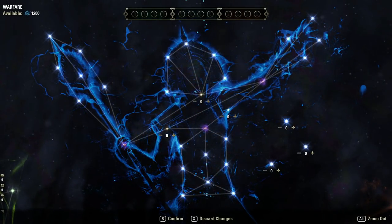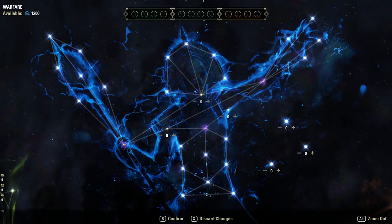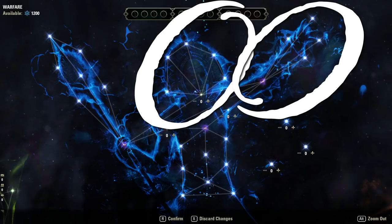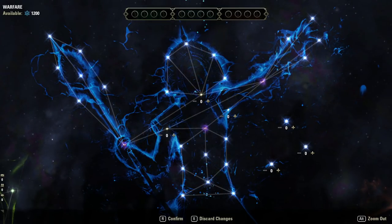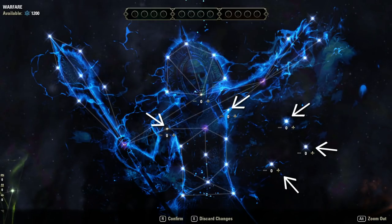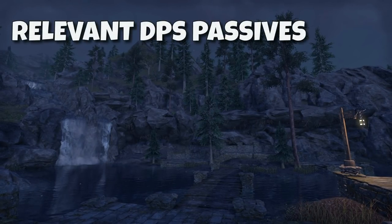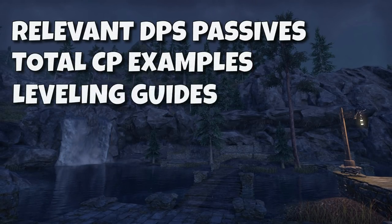The next section is called Warfare — this is where we get the bulk of our offensive and defensive power. The Mage's Head and her Hand are focused on dealing damage, along with the sub-tree Extended Might. The Body nodes in the middle sub-tree, Staving Death, focus on resisting damage. The Staff nodes in the left sub-tree, Mastered Curation, focus on healing power. There are also a few nodes focused on general stats like Magicka, Stamina, and weapon and spell damage. We'll look at all the relevant DPS passives and go through leveling guides.